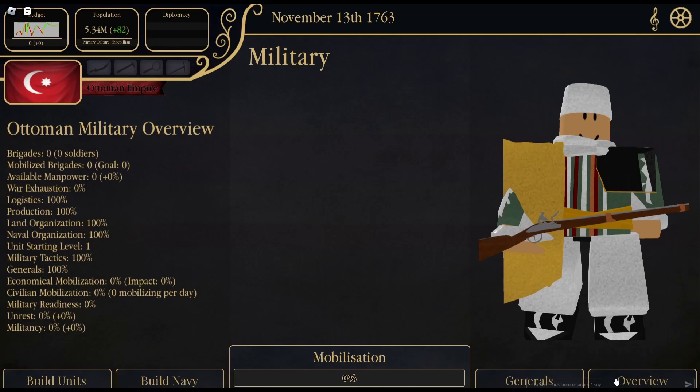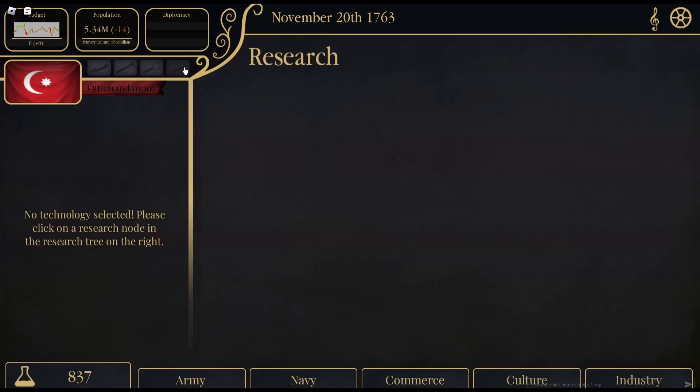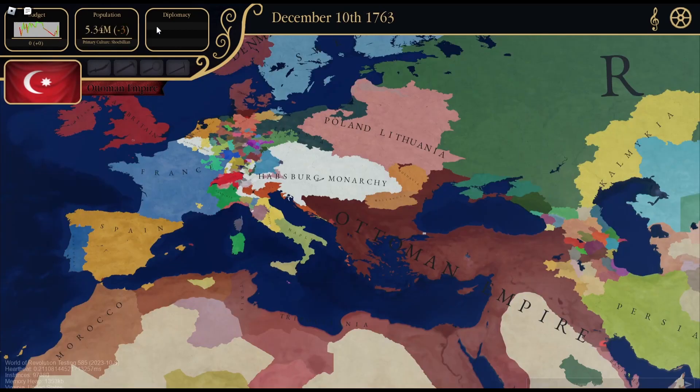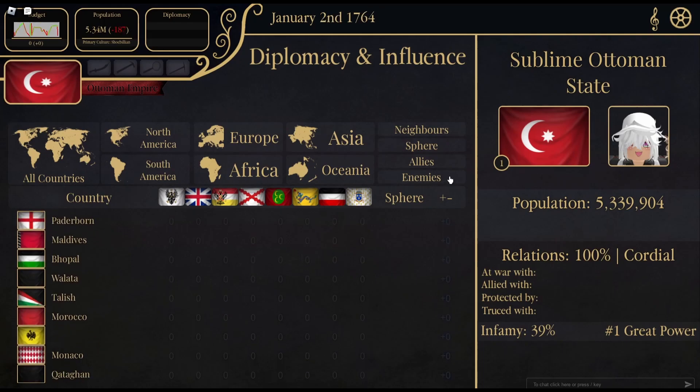You've got brigades, mobilized brigades, available manpower, war exhaustion, logistics, production, organization — units are level boom boom boom. Sadly it's not clickable. There's also a research tab — it's passive. You get three, and wow, you can see how quickly it's going up. The Ottoman state has 5.3 million population and infamy.